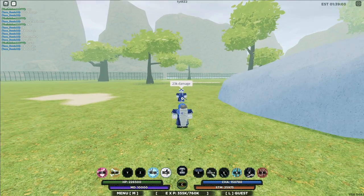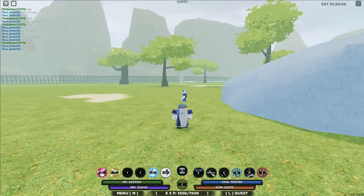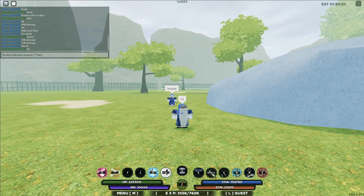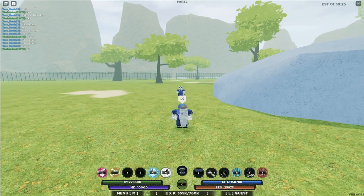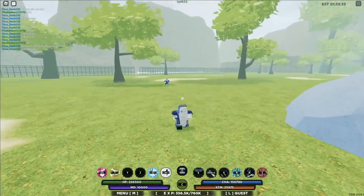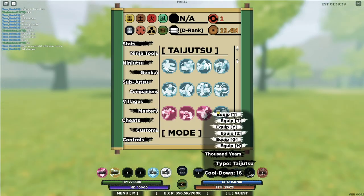Next up is the Blossom Spear. Let me wait for the cooldown and equip it on the team move. It hit him three times — I can tell this move does a good amount of damage. 32k, not bad.